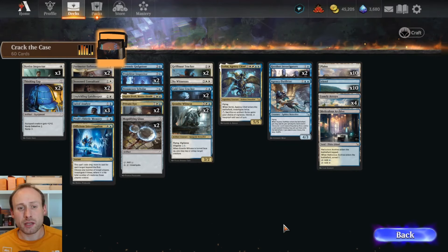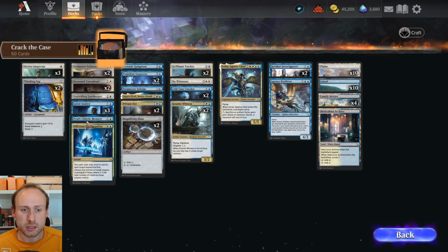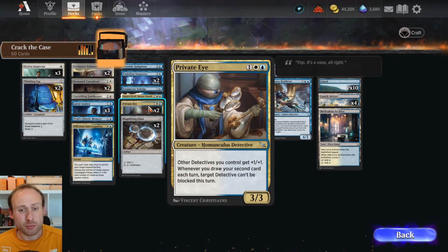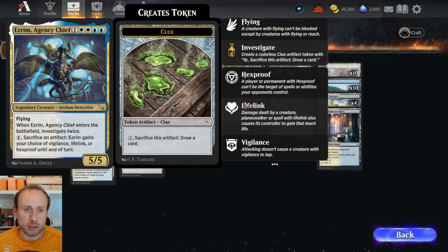The next one is Crack the Case, a blue and white detective-themed deck. It's not a very effective deck, but when you're playing starter deck duels you're playing against other starter decks, so none of them are that optimised. You have some good cards here: Novice Inspector, and when Prof's Idetic Memory is out you can start adding plus one counters. With a good number of detectives out, Private Eye can help boost them all. Ezrim is the best card in the deck — a five mana 5/5 flyer that investigates twice when it enters.